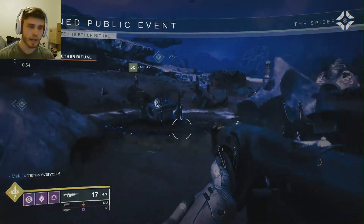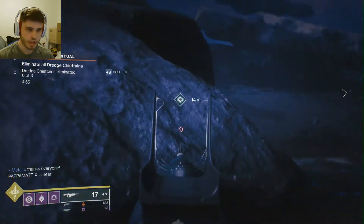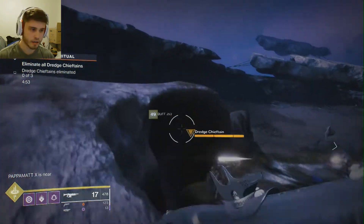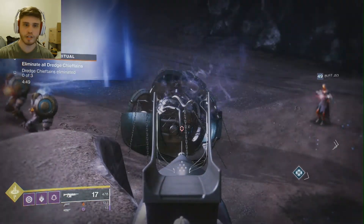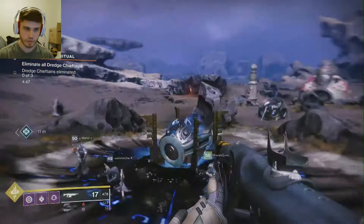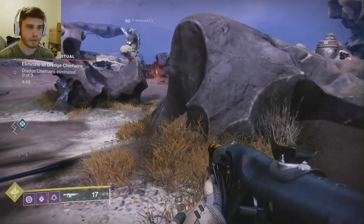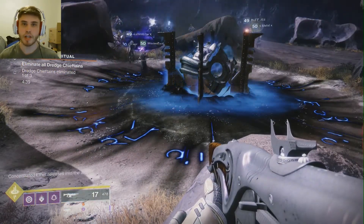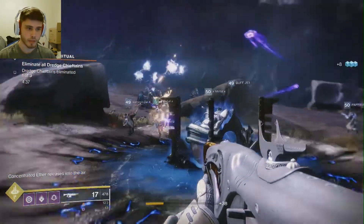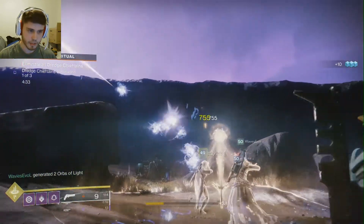So in this one, Captains are going to pop up — the Dredge Chieftains — you need to kill them, and then afterwards there's going to be all these white ghosty bowl things that come out and go towards the center. You need to shoot all of them, not one can get through, and you've got to do that three times. I'd suggest a high damage hand cannon is the best way for dealing with them. It's these things here that'll pop up, so you need to shoot all of these — none of them can get through.